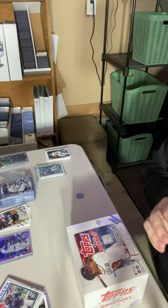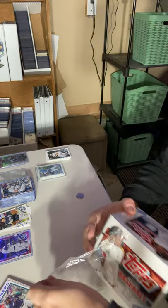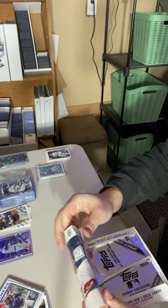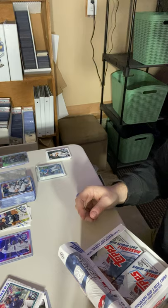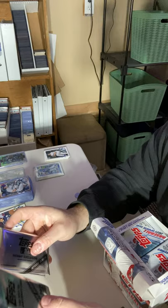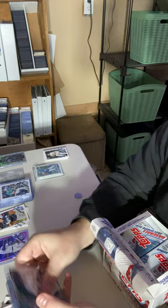Welcome back to another edition of Father and Son Sport Card Breaks. My name is David. Today I got in the mail a box of 2021 Topps Update — one of the Hobby Jumbo boxes, because I've definitely seen more hits out of these than anything. I really want to chase some really cool Kelnik cards for the PC. You get the two Hobby Exclusive Silver Packs for the Mojos and one of the Topps Tech Packs.